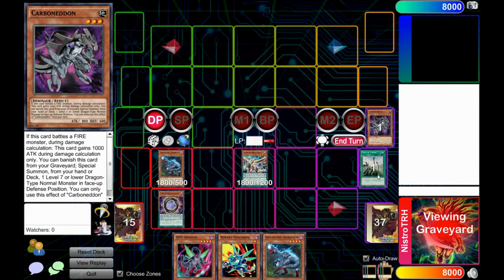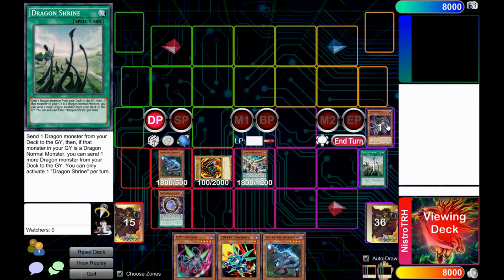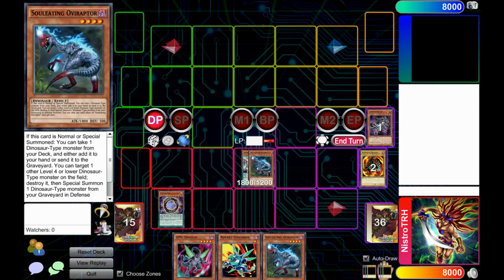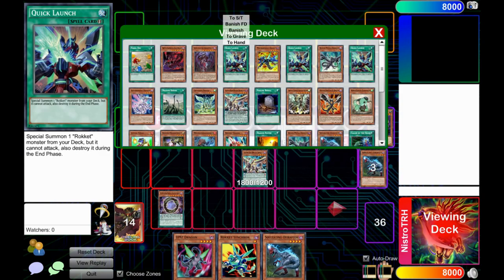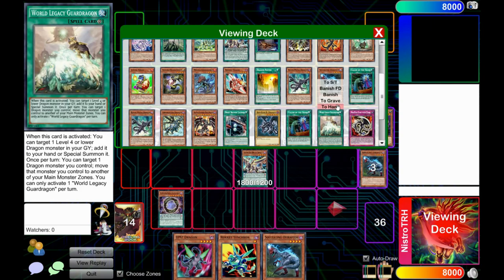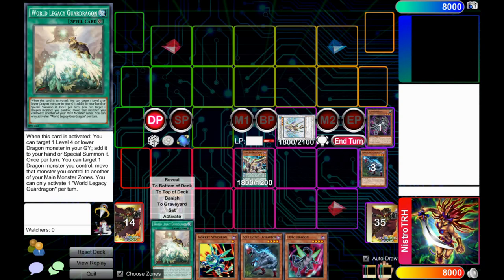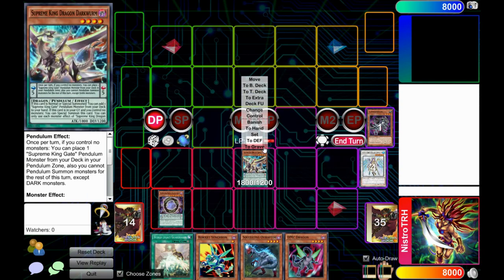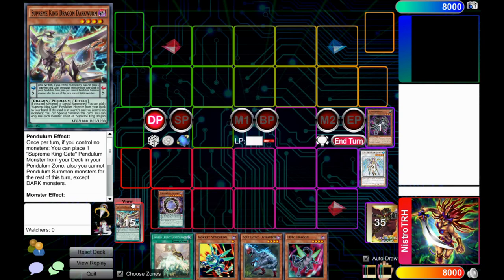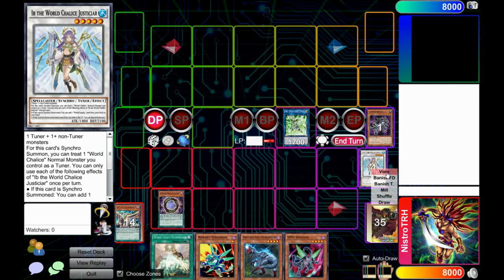Banish the Carboneddin — now you have Ib because you're going to special summon Flamebow Guard Dragon in defense mode with Carboneddin's effect, and then send both of them for a synchro summon into Ib. When Ib is synchro summoned you get to search World Legacy Guard Dragon. Since you already have another dragon on field you don't need to activate it yet — save it for later, because once you get into Black Metal Dragon that's when things will start going off.